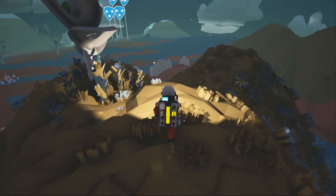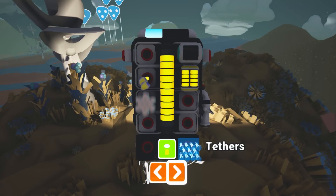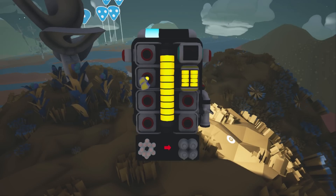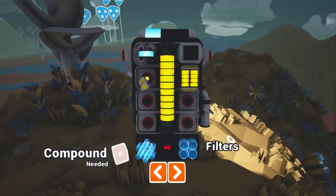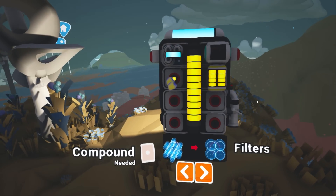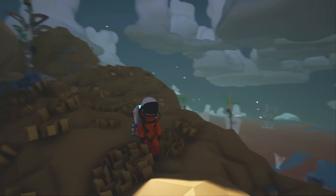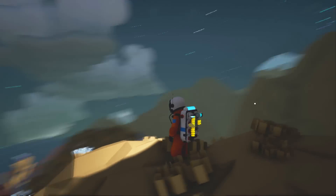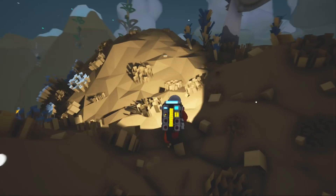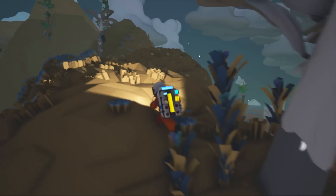Next up are two items that you can't build from the start of the game — you need to actually research these items before you can use them, and they are very handy. First, we have the filter. The filter essentially replenishes your oxygen supply and stops you from consuming oxygen for a time. They are easily constructed with the ever-abundant compound, and they can really save your life in a pinch. If you find yourself out of oxygen and you have no idea where to go, and you happen to have some compound in your backpack, construct a filter and it will refill your oxygen tanks to maximum. Then once full, you will no longer consume oxygen for a short time.